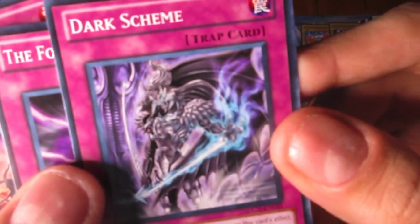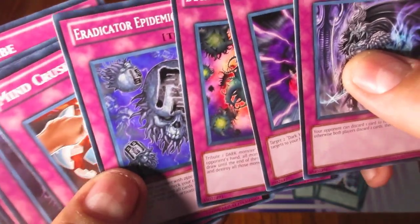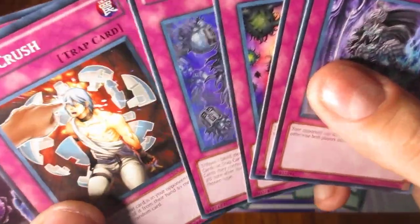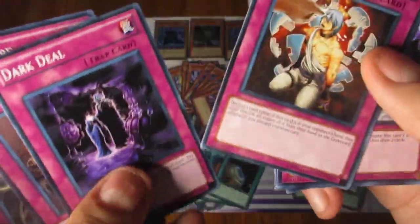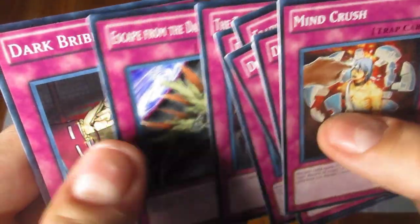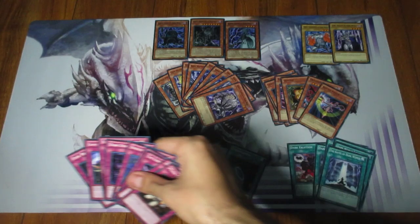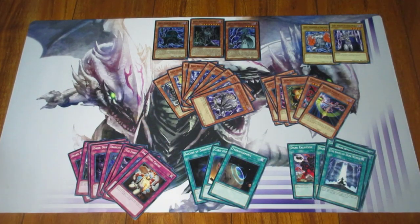For Trap Cards, we got Dark Skeen, Forces of Darkness, Deck Devastation Virus, and Eradicator Epidemic Virus. Mindcrush is a good card to have as well. Then Dark Deal, Transmigration Prophecy, Escape from the Dark Dimension, and Dark Bribe. Pretty decent stuff — you even get some viruses. It would have been cool to have a Crush Card Virus, but I don't think the card was errata'd quite yet, so they wouldn't put a forbidden card like that in.